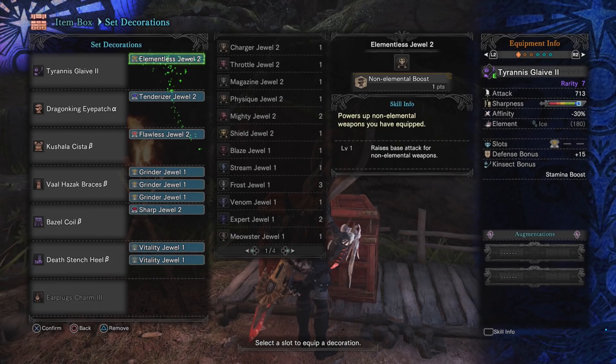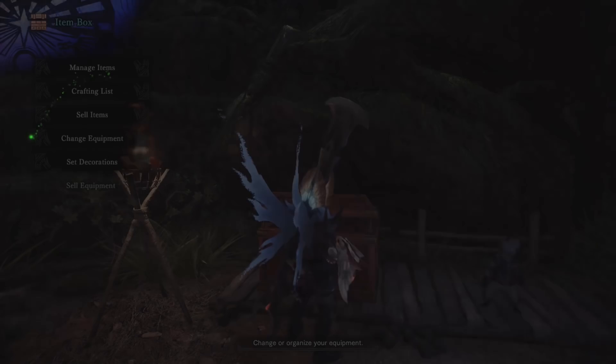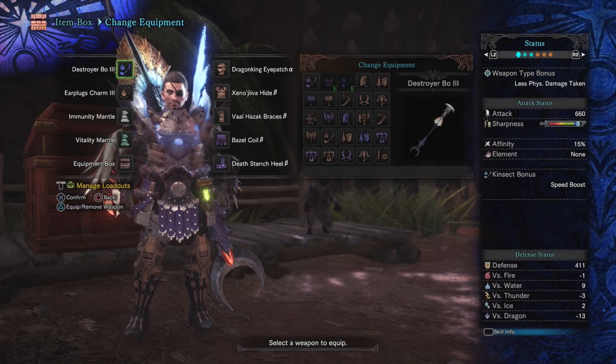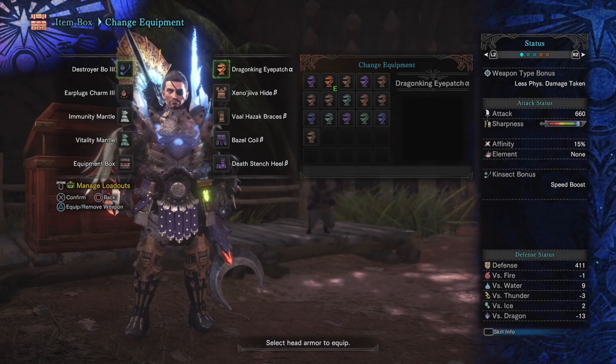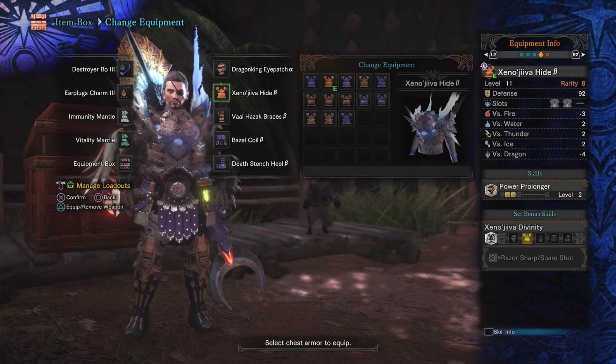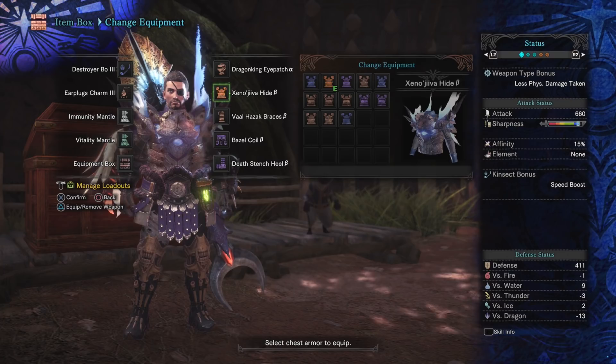The first variant doesn't use Diablos — it will do less damage, but we're switching to the Destroyer Bow 3, which is also an Elementless-boosted glaive with a speed bonus instead of the stamina bonus. More importantly, we're picking up the Xeno'jiiva Hide, which gives two points of Power Prolonger, letting our kinsect buffs last longer. This is a good alternative if you don't want the Diablos route or don't have the Pseudocath.